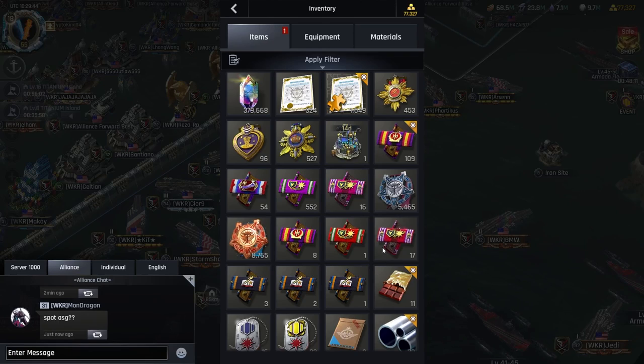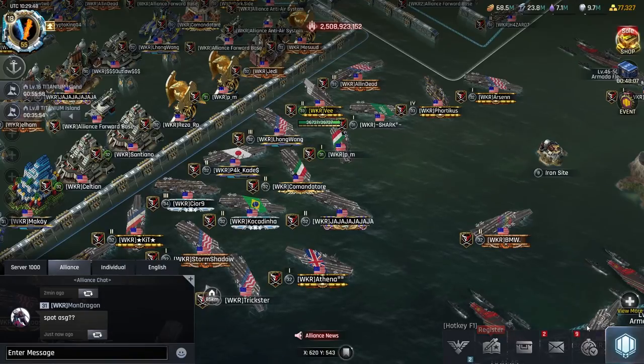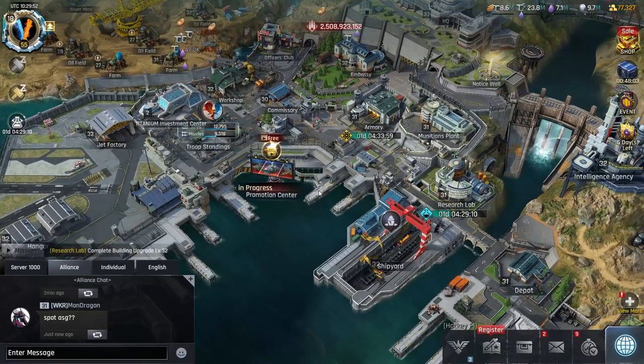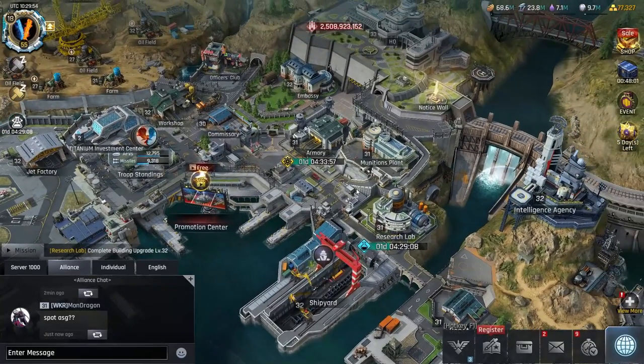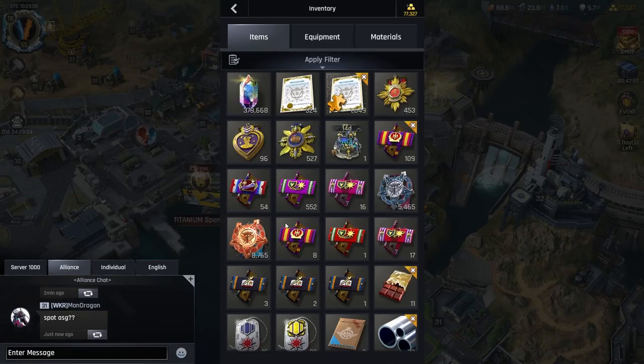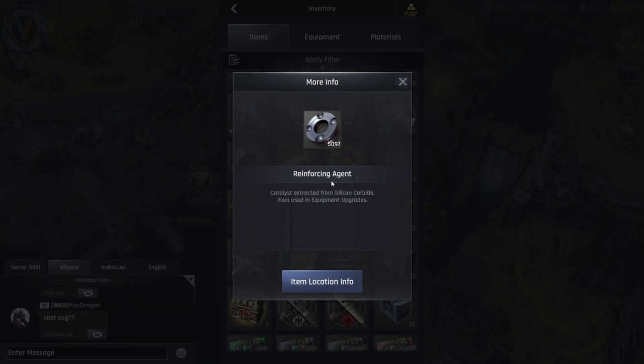Hey there gamers, this is V back with some more Gunship Battle Crypto Conflict. Today's video I'd like to show you a mini trick for people that don't have teams or small alliances that actually need reinforcing agents for their equipment upgrades, but lack the power to do the Royal Armada bases.